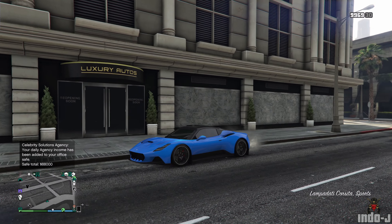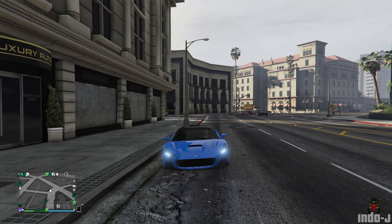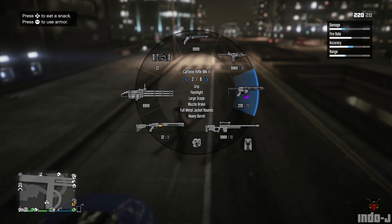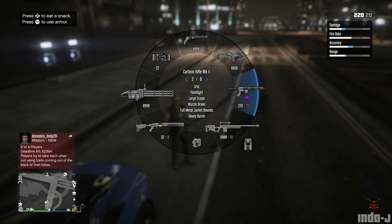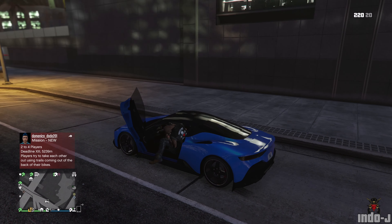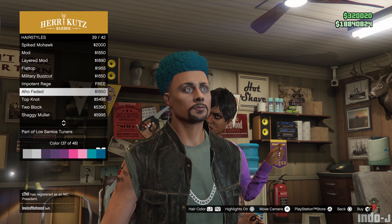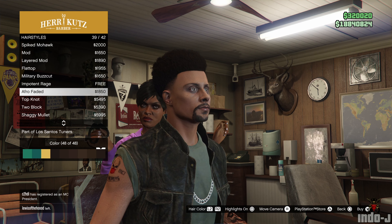On the UI side, you can now see on the top left that you can eat a snack and use the armor weapon wheel. Press 3 to use armor and arrow up for snacks. There are also new hairstyles — pretty cool.